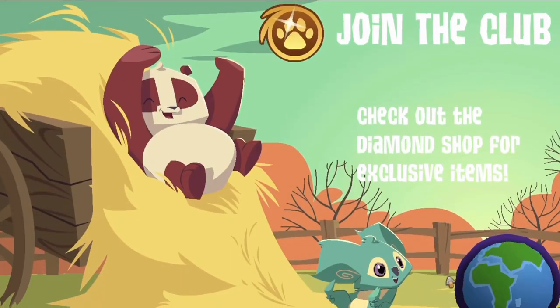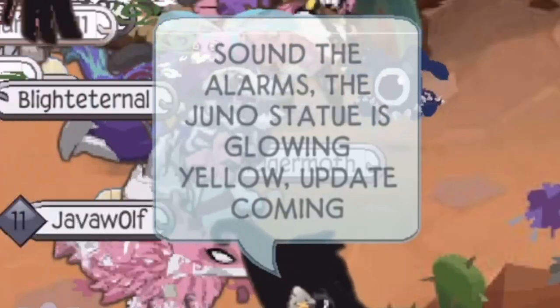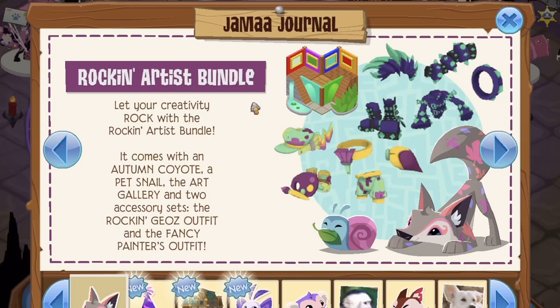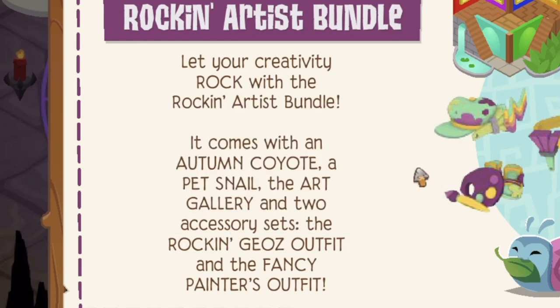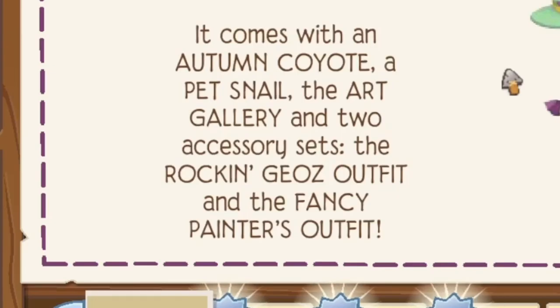Okay, let's check out the update! We have the Rocking Artist Bundle — let your creativity rock! It comes with an autumn coyote, a pet snell — oh my god, I want a pet snell — the art gallery den, and two accessory sets: the Rocking Geos outfit and the Fancy Painter's outfit.